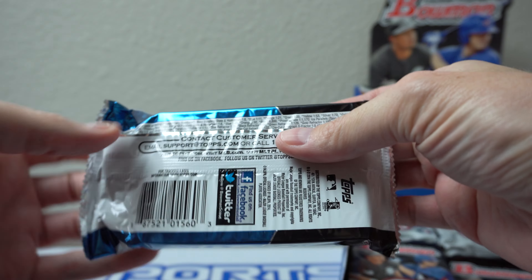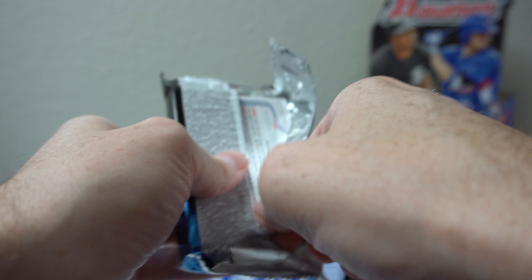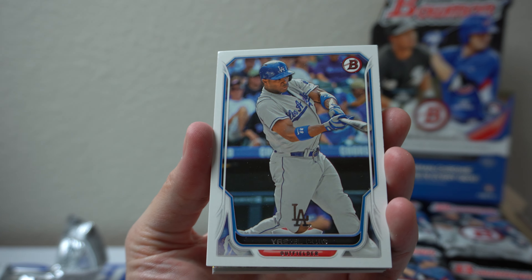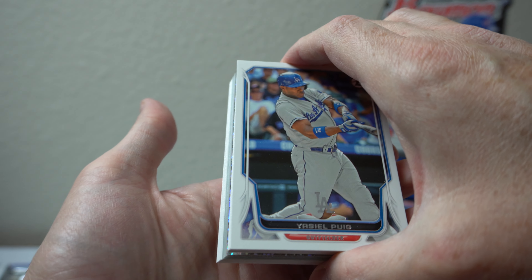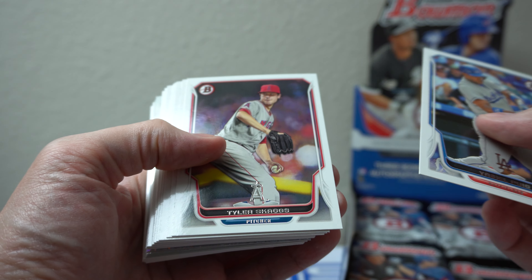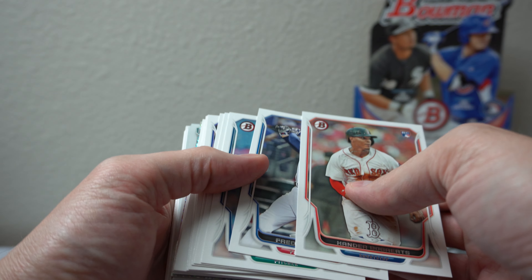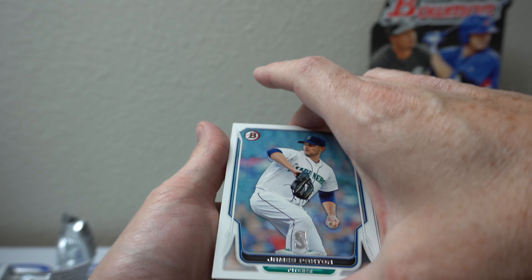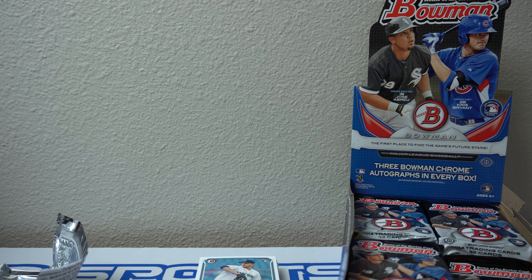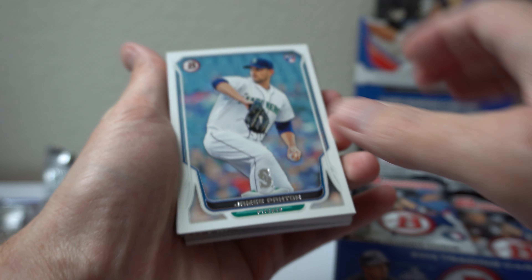Let's see what we get though. I'd be happy if I got some base and some Bowman Chrome Mookie. But let's just see what we get. Definitely hoping for an auto. Ooh, Puig right up top. My old boy. Looks like we got something back here too, so I'm gonna take my time going through this. Skaggs, rest in peace. Bogaerts rookie. Freddie Freeman. It's kind of hard to hold. Paxton. Let me tilt this down a little bit. I don't know if it's a speckle we got in here. I just want to be careful.